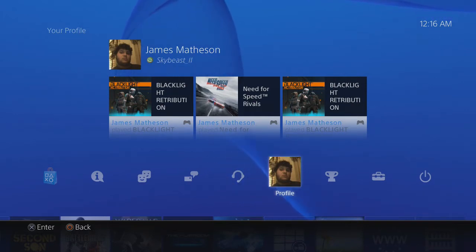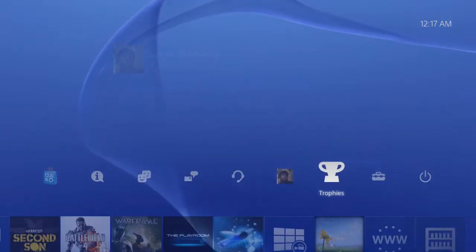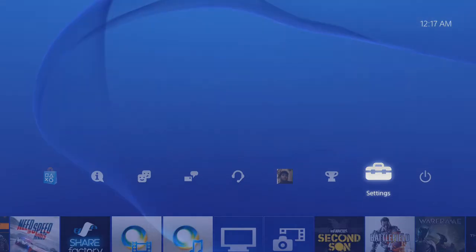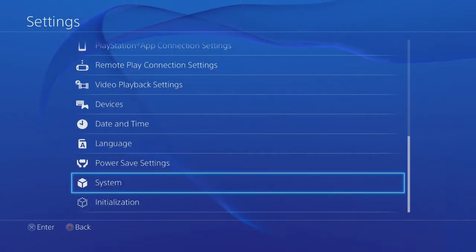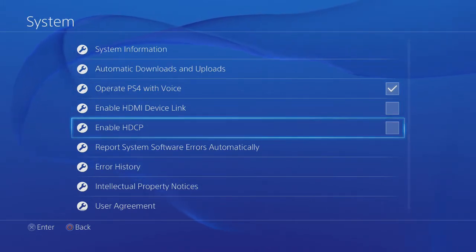Hi, I'm James and I'm playing the PlayStation 4, which recently got updated to 1.7. The update brought a few things like Share Factory and the ability to upload photos and videos to USB. Most importantly, if you go under System, you can now disable HDCP, which was the thing that prevented people from recording through the HDMI port.